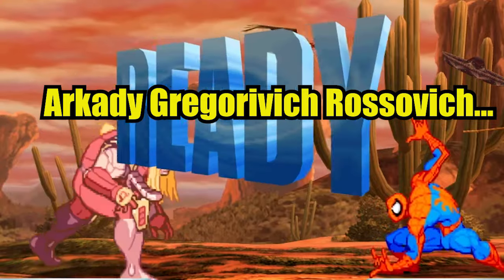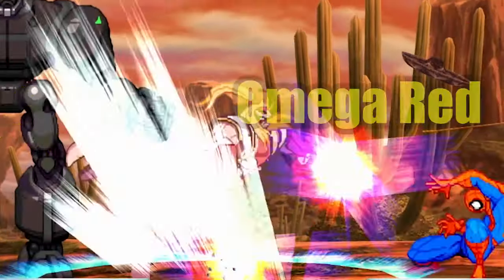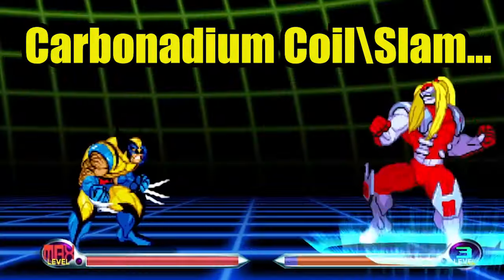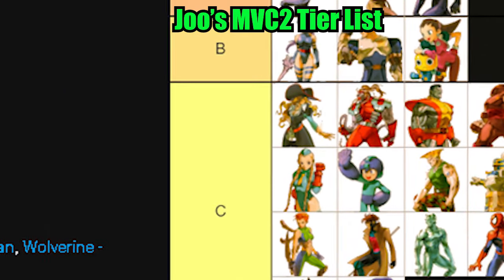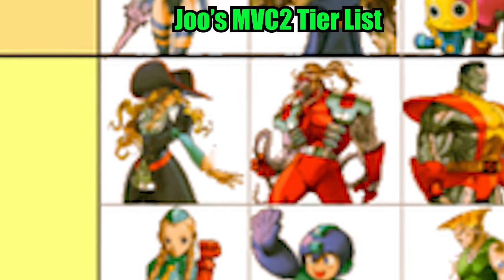Arkadi Rekovic Rossovich, a weapon and supervillain mutant better known as Omega Red. With his carbonadium coil, he can either slam his opponents or perform an energy drain. And according to Juul's Marvel 2 tier list, he is currently the second placeholder in C tier behind Ruby Heart.